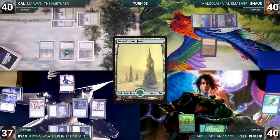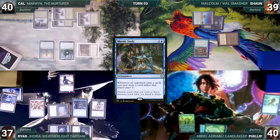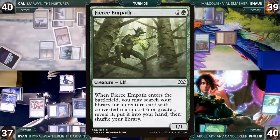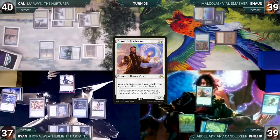Cal draws and casts Elvish Visionary, paying the Rhystic tax. It enters, Cal draws, then puts a +1/+1 counter onto Marwyn. He plays a Snow-Covered Forest for turn, moves to combat, and attacks Sean with his Elvish Pioneer. Sean takes it and Cal gives the turn to Sean. Sean draws and casts his own Rhystic Study. Ryan's Rhystic triggers and he draws. In response, Cal casts Worldly Tutor, paying for Ryan's Rhystic, and fetches up a Fierce Empath onto the top of his library. Then Sean's Rhystic resolves and the others wonder how they are going to win this game. Sean ends his turn.